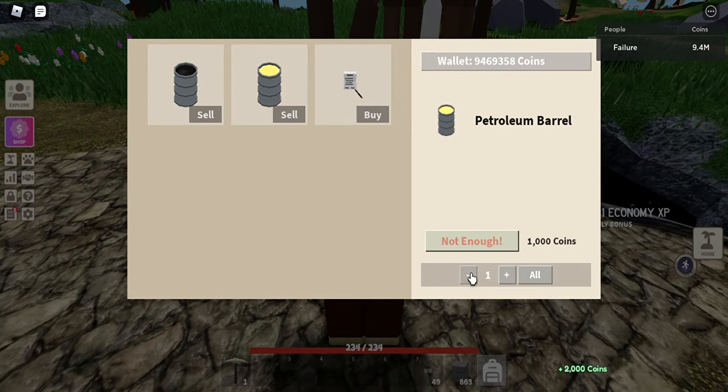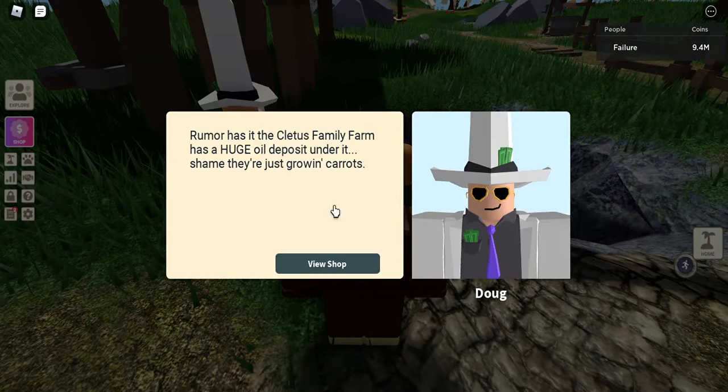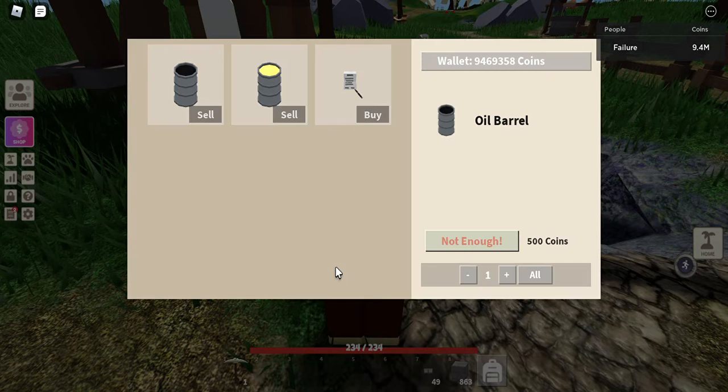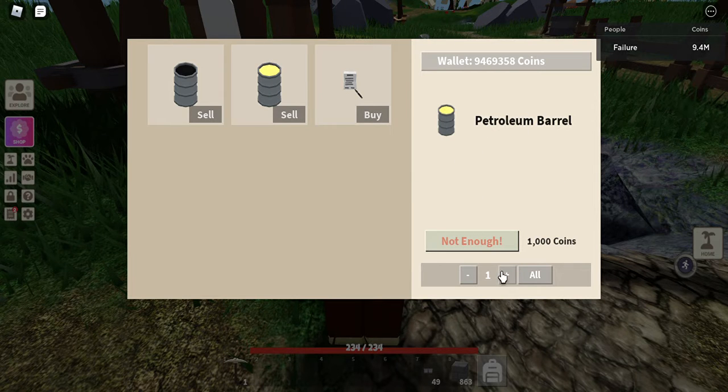I get 2k with two, and one is 1000, the other is 500. I prefer making petrol barrels. Humor has a creator — family farm has a huge oil deposit under their island but they're just growing carrots. I prefer petrol barrels over oil barrels. Some people are buying them so you can sell to other players and make double the money.